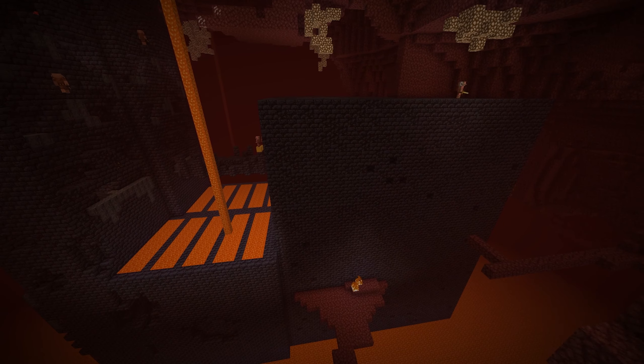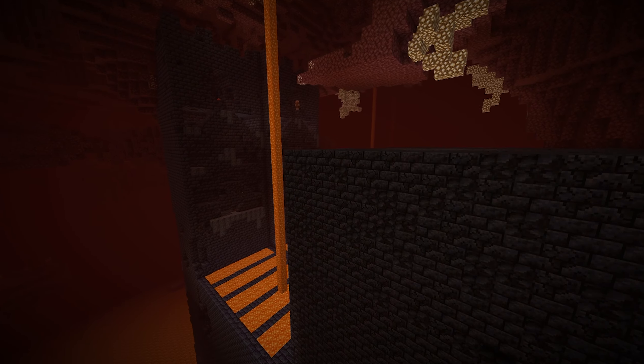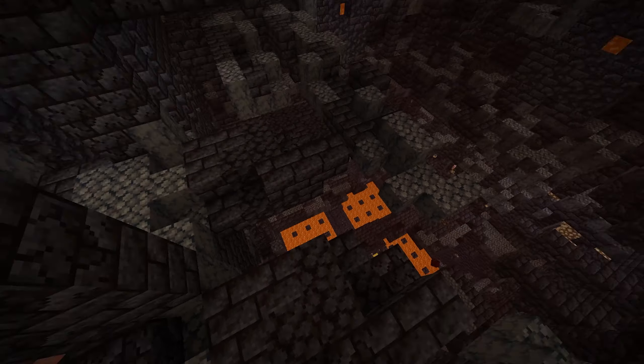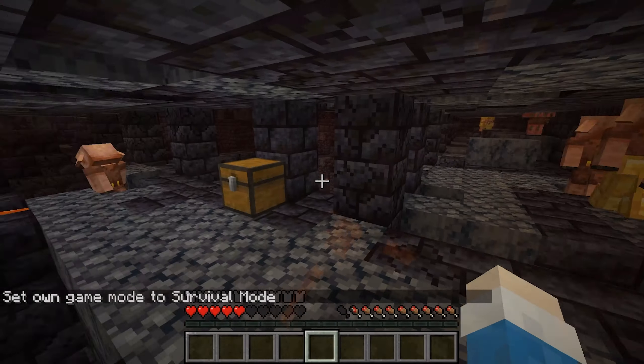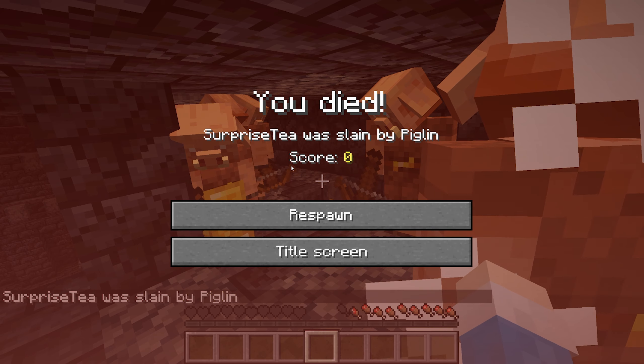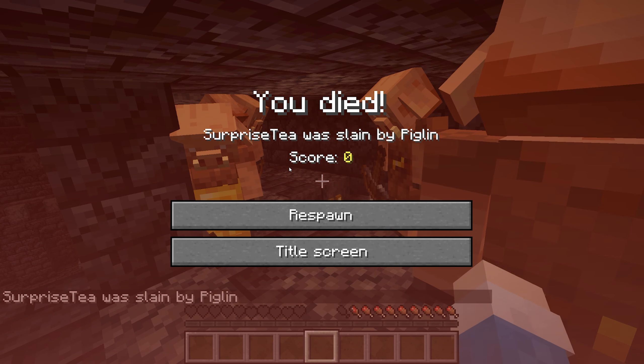These are the Piglin Bastion Remnants — huge, magnificent, and quite dangerous, because there are holes and lava everywhere. And not to mention, if you try to open a chest, you'd have a horde of Piglins after you, and they hit quite hard.